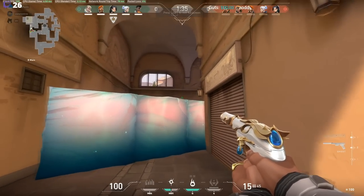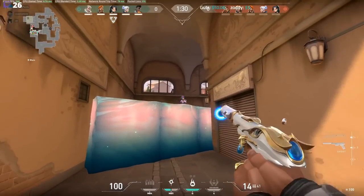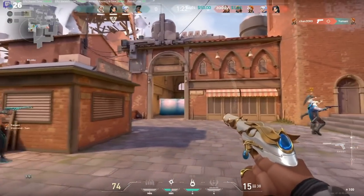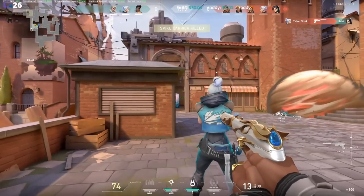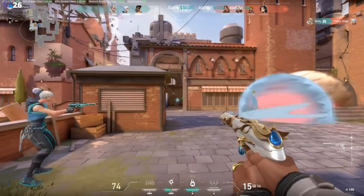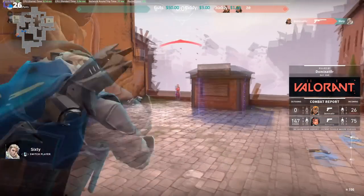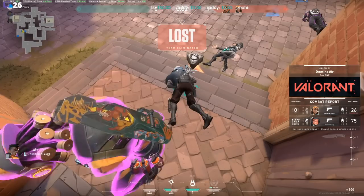Alright guys, we are going to be starting things off here. XTR is playing on attack on Ascent. He is playing as Phoenix with a Jet, Sage, Brim, and Silva on his team, going up against a Breach, Raze, Brimstone, Jet, and another Sage. Starting things off, he is focused over towards B. The problem on this round is that his team gave up mid control really easily, and now they are getting pushed from two different angles. When that happens, you just get overrun. It is really, really tough to win Ascent without mid control, and you're going to see a lot of that playing out throughout this game.